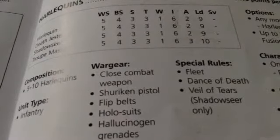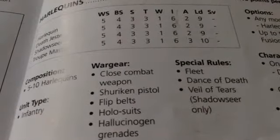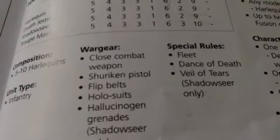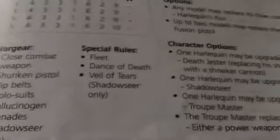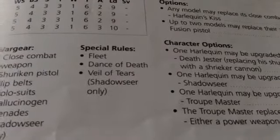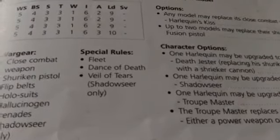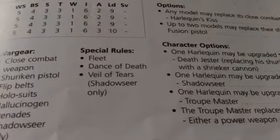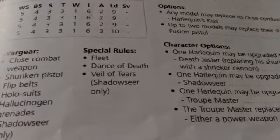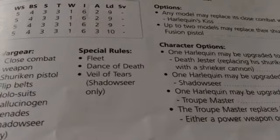Their Shuriken Pistol is referenced in the Eldar Codex and the 40k rulebook — I'm guessing it's around the same strength as a Laspistol or Bolt Pistol, but don't take that as law. A Shadow Seer may have Hallucinogen Grenades, basically Plasma Grenades seen on other Dark Eldar units. They have Fleet, Furious Charge, and Hit and Run — which is pretty powerful. They can get in, cause some damage, and then get out again.